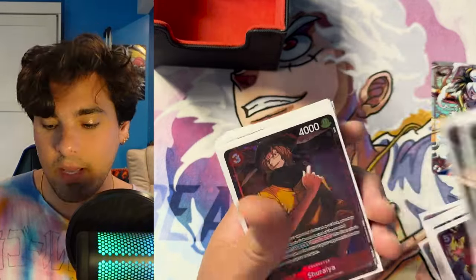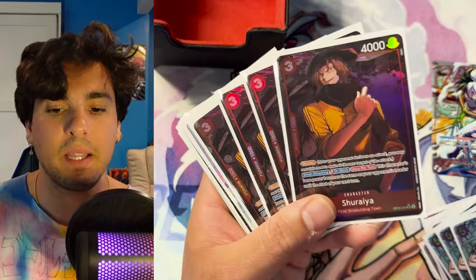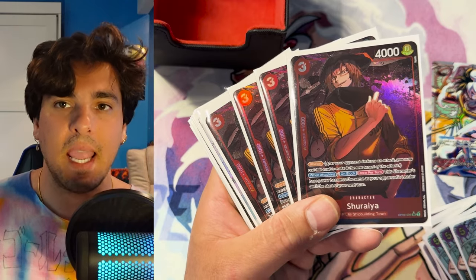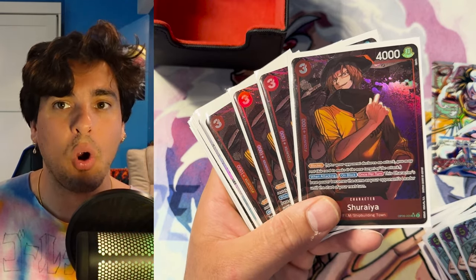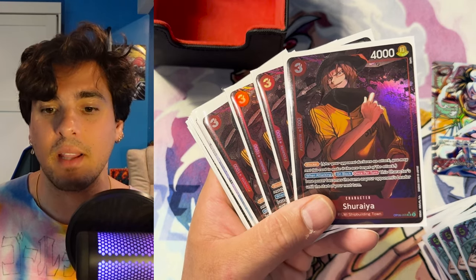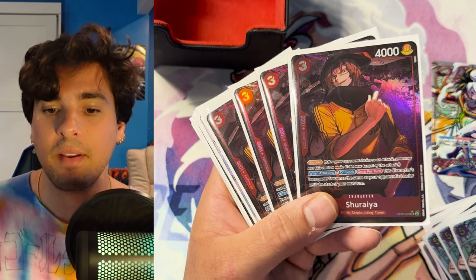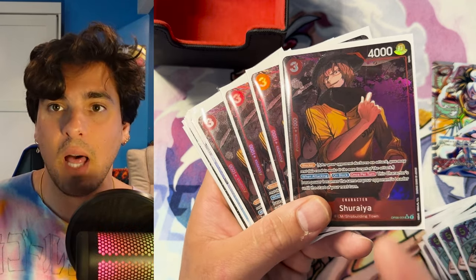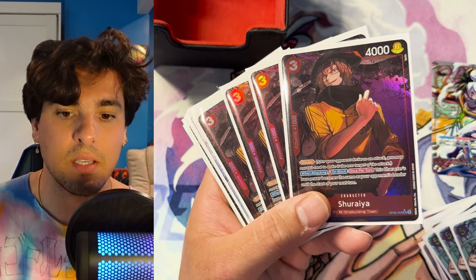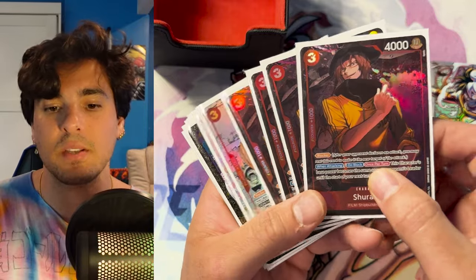And then of course, shovel man. I'm playing the version without the shovel because it's a little shinier, but this guy is insane. Basically what this blocker does is he gains the power of your opponent's leader on block or on attack, which is very, very strong in this meta, especially with stuff like ST13 Luffy running around or any of the ST13 leaders that buff. He becomes a really easy block for those and can also swing into those easily. He does get rested off of Maru, but it's just really, really good.